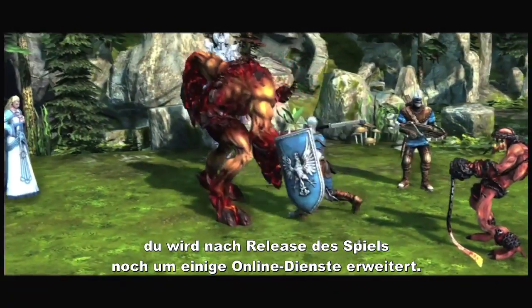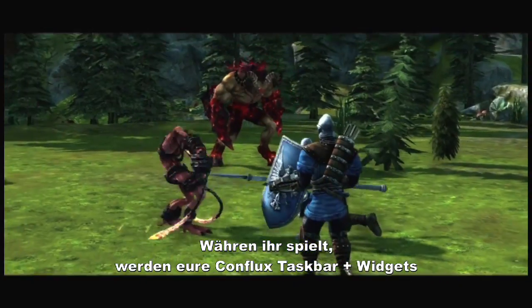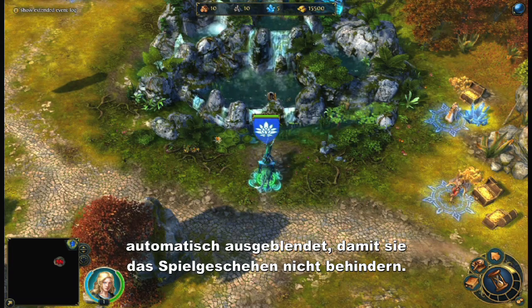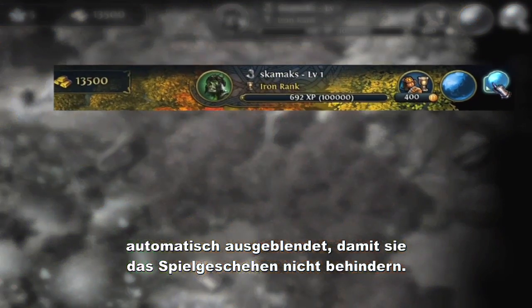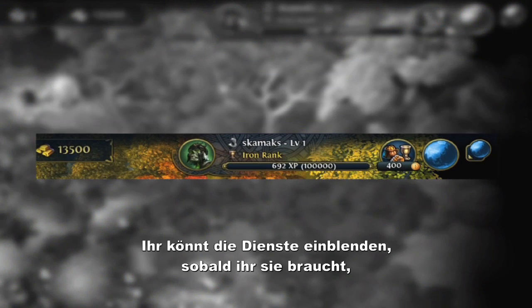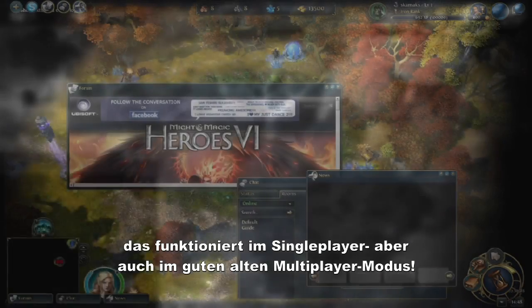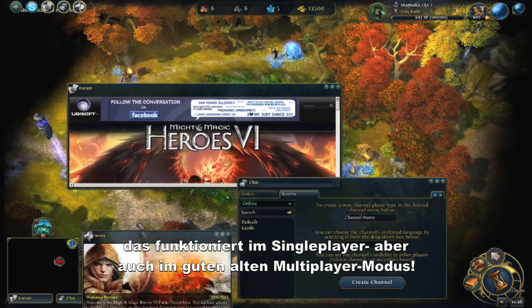The widget system is flexible and will be enriched after the game release with new online services. While playing, you'll notice that the Conflux taskbar and widgets are hidden by default during gameplay. You can activate these services by clicking on the Conflux button, so you can stay connected even while playing a good old multiplayer map.